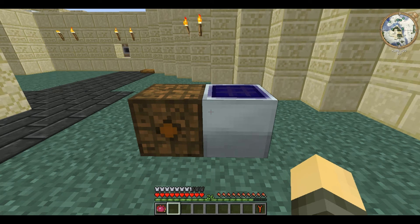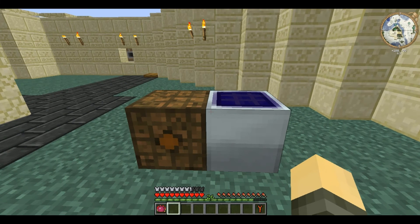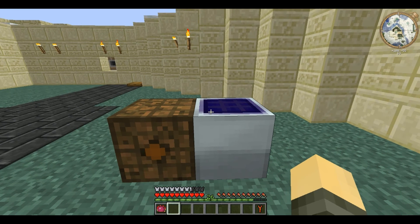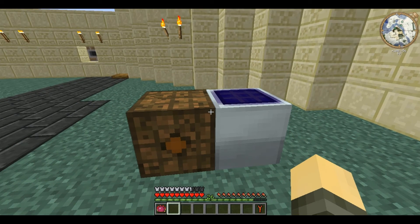A single solar panel won't provide enough power to run your machines. It's also unlikely that you'll be able to place it directly next to a bat box. Insulated copper cable carries one EU for five blocks before dissipating the charge — that is the maximum distance you can have any single solar panel away from a bat box. If it's any further, it'll simply lose the charge, as they're only single EU packets.